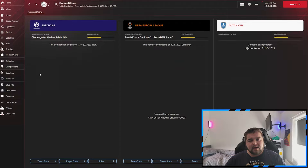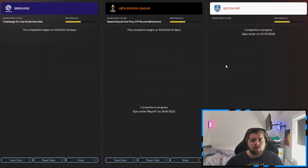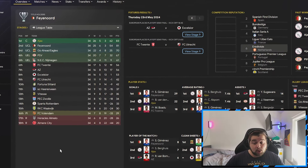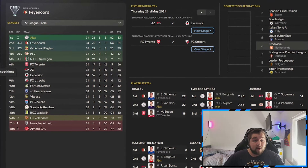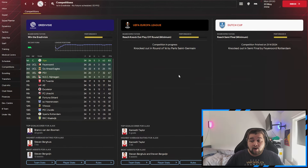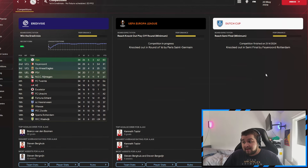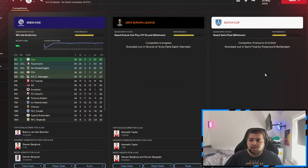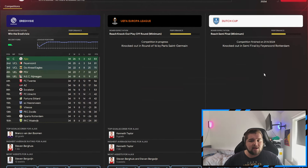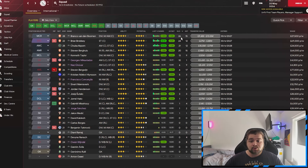I'm going to predict a first place finish in the Dutch League, a Europa League semi-final, and we'll win the Dutch Cup as well. We are going to win the Dutch League but only by two points against Feyenoord, who enjoyed a very strong season. Unfortunately, we're knocked out in the round of 16 in the Europa League against PSG - an unfair fixture. And Feyenoord also does us over in the Dutch Cup. So it's going to be one trophy, but still a good entry season. Looking at the squad, we have 26 goals for van der Boomen.